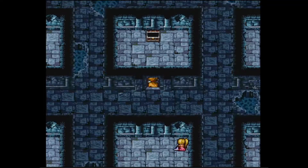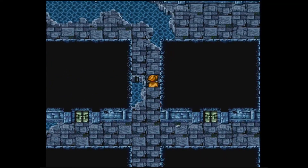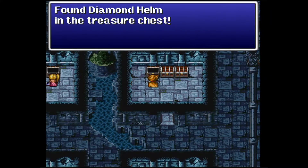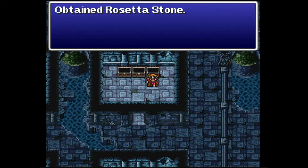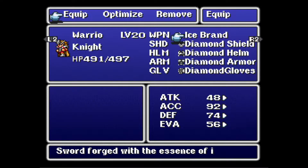There's one that's kind of a pain to get to — I think it's that one on our right. The room kind of loops — it's weird. Diamond Helmet, Diamond Gloves, and a Rosetta Stone, which was the Tablet in the original. So you're all decked out — best armor you can get. Beautiful.